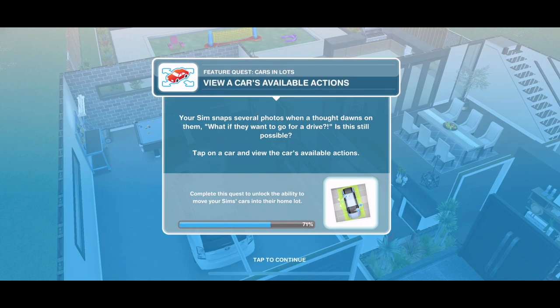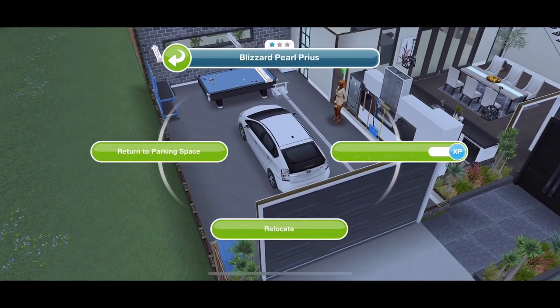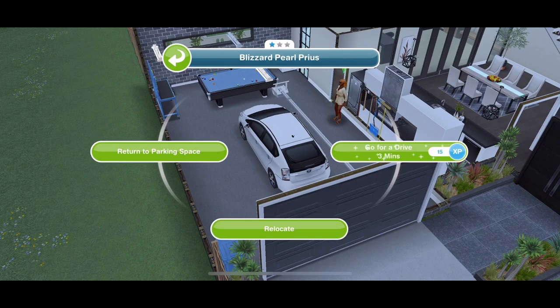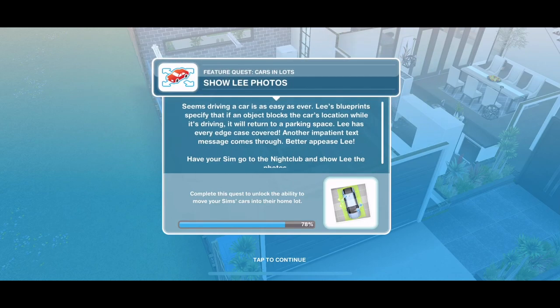Now view the car's available actions. Your Sim snaps several photos when a thought dawns on them — what if you want to go for a drive? Is this still possible? Click on the car and check: you can return to parking space, relocate, or go for a drive for three minutes. So we've still got the usual things we had with cars.